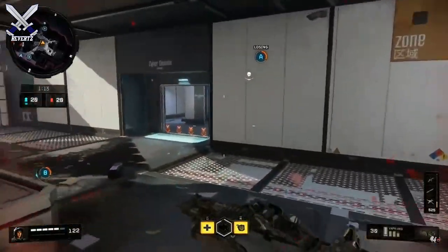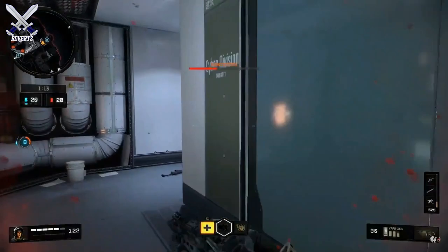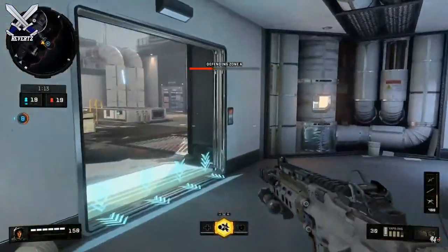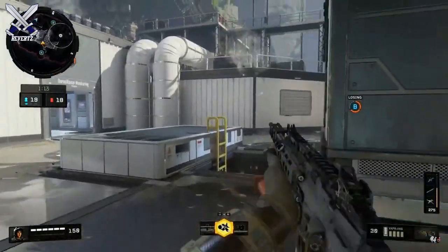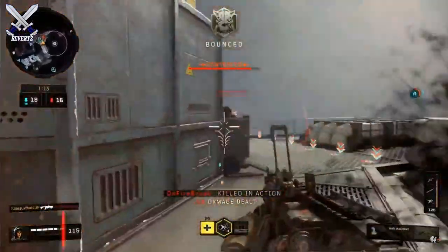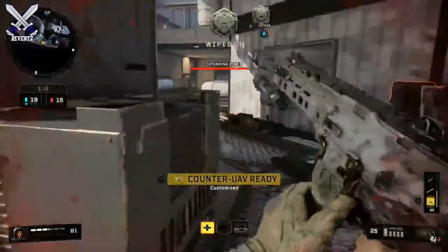The guy in the gameplay is mainly using two guns: the VAPR XKG, which is an AR, and the MX9, which is an SMG. I've heard a lot of players who have already played this game say that the MX9 is the best gun in the game so far because of its fast fire rate and decent damage. On a map like Frequency, the MX9 is going to really dominate because Frequency is a pretty tight map.